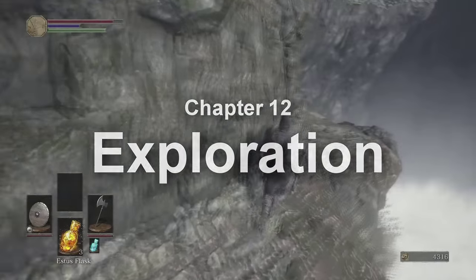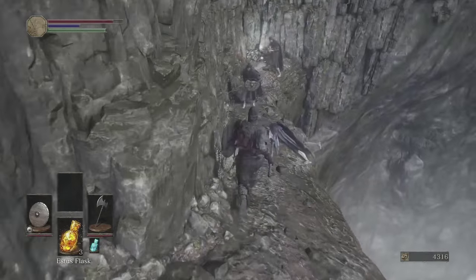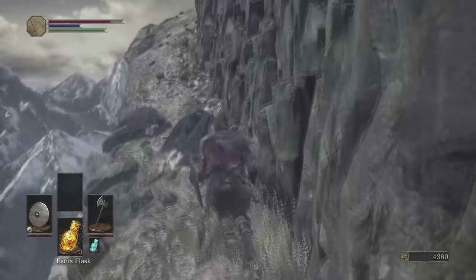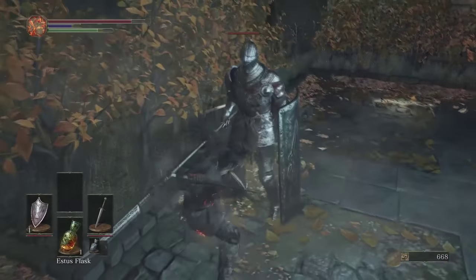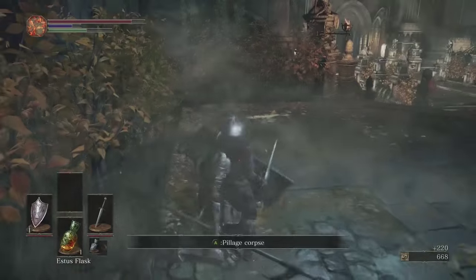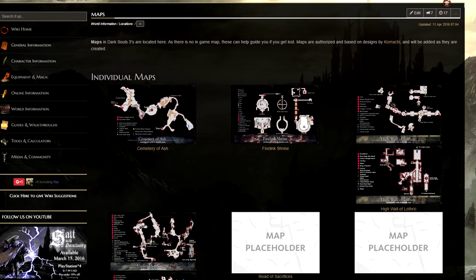Exploration. Dark Souls is all about exploring and finding shortcuts, mini-bosses, and secret items. Killing optional but tougher enemies nets you powerful items, so don't run through — engage enemies to find what they are protecting or what they may drop. If you need area tips, we have maps to help you get by.